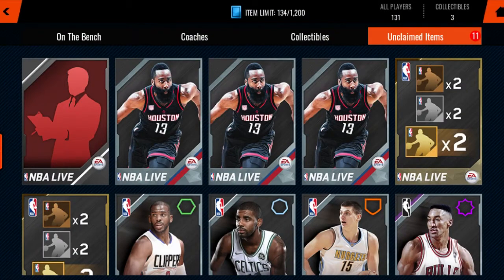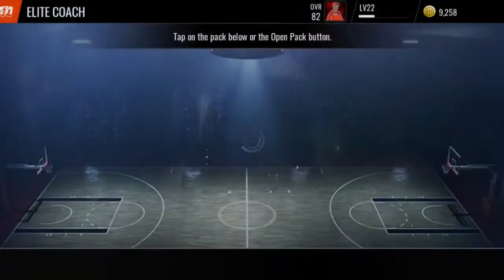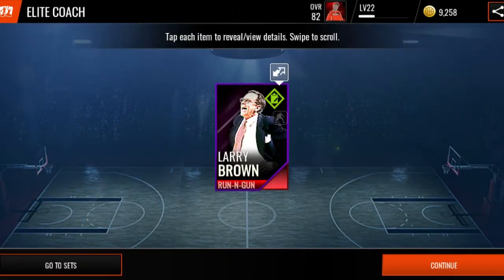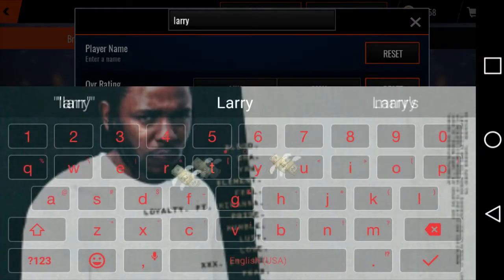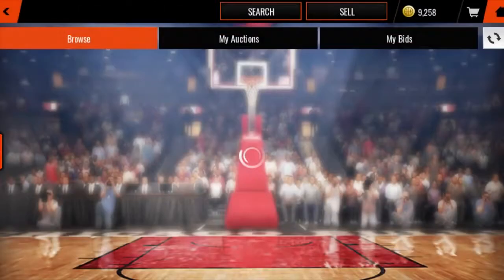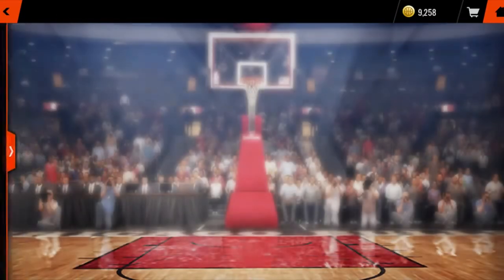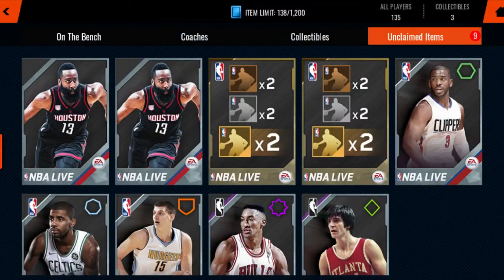We're going to open this toe pack and then the coach pack. Hopefully we can pull a Steve Kerr. I'm going to close my eyes - Larry Brown. Is Larry Brown even good? I actually pulled him earlier today - that is not good. I most definitely lost coins on that. That's 200K.